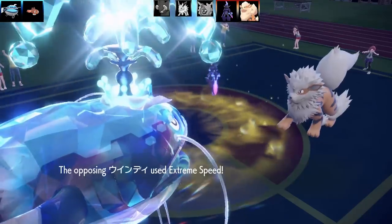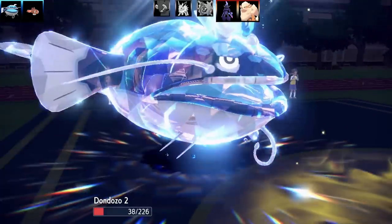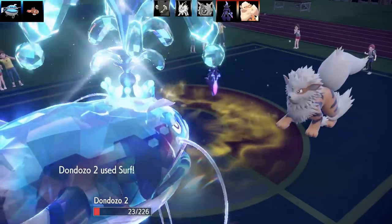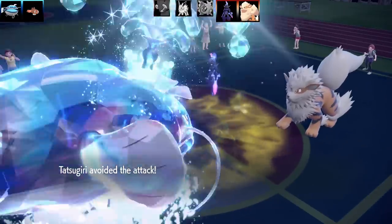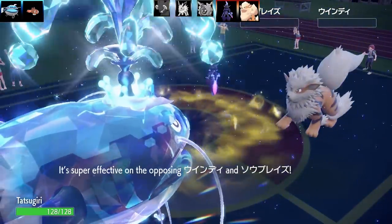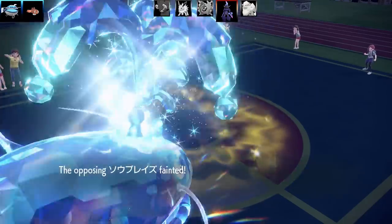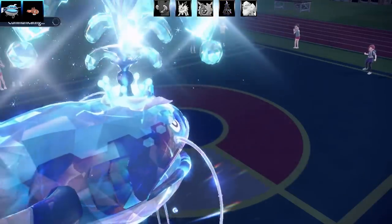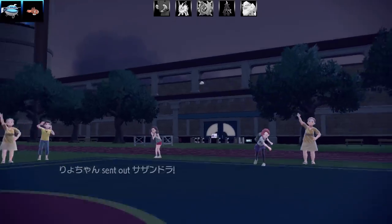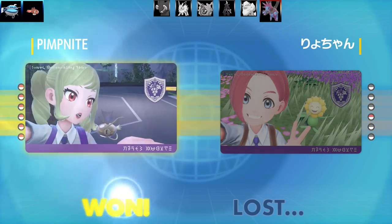Next Pokemon is going to be Arcanine. Arcanine's gone for the Extreme Speed. Dondozo is just so bulky it withstands an Extreme Speed, and then the Shadow Seek — now hitting back with the Surf. We've got a special Dondozo sweep happening. Here comes a double KO on Serolidge and Arcanine at the same time. There's only one more Pokemon left. The other move I had was Order Up too, so I could boost the speed on this set. Next Pokemon is going to be Hydreigon — I go for Order Up, and they cancel the battle. It was a Tatsugiri-Dondozo combination sweep there for the first battle. That was crazy. Give the special set a try.